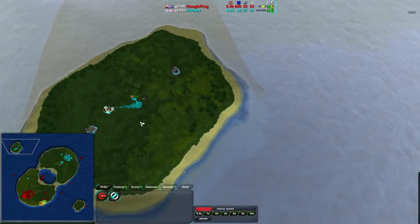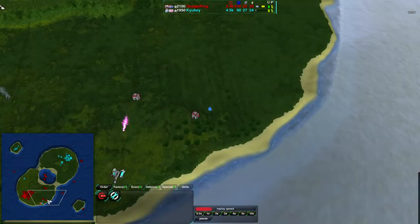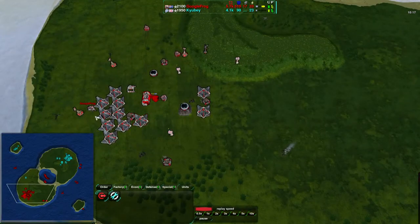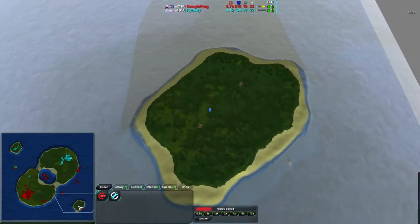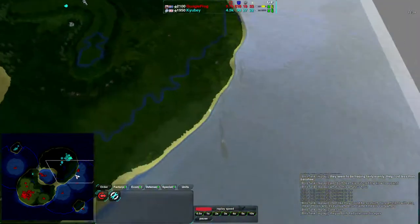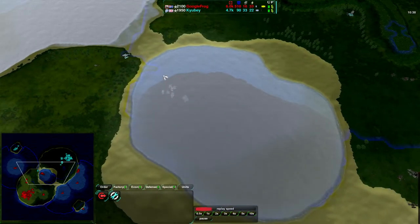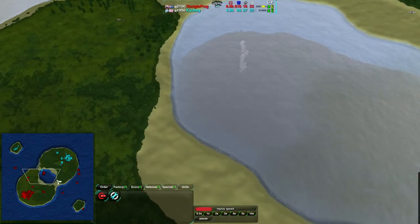It looks like Qbay has been expanding along the northwest side of the map and a bit along the southeast side as well, with the northwest being much more successful. And Googlefrog at the same time is focusing heavily on overdrive rather than expansion — his main source of income has been reclaim and overdrive. He is starting to expand himself so that he can at least be aware of what's going on, getting radar around the map. Right now Googlefrog has radar coverage of about half of the sea, and he does know about this island. He should be attacking it fairly soon.